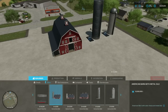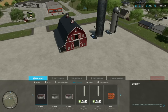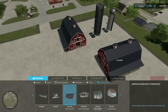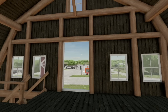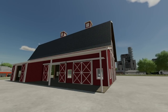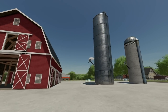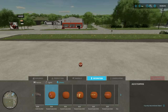Looking at containers, there's nothing additional there, but in the American Farmhouses category there's a sleep trigger on the inside. So if you've been wanting to utilize a barn that's actually useful, here it is — complete with silos.